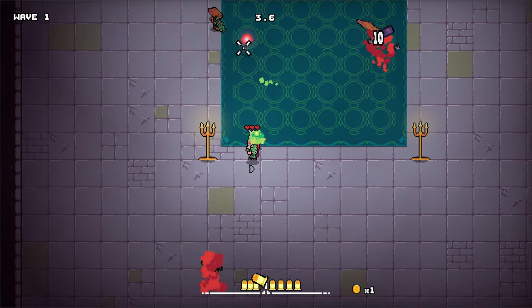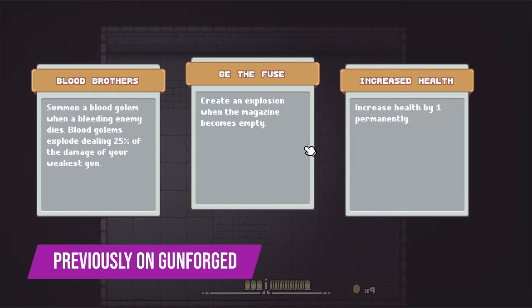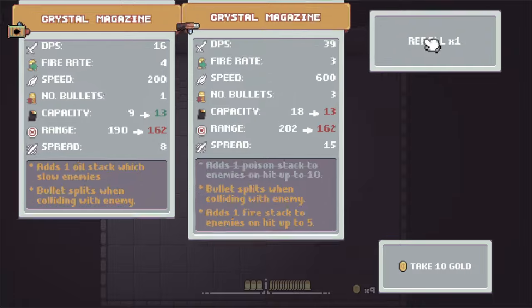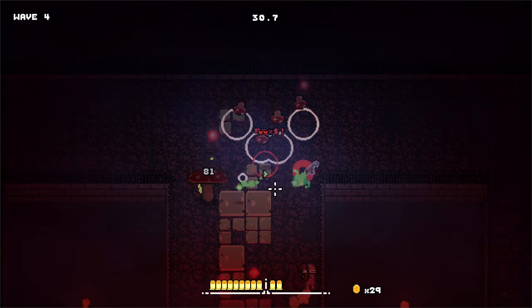Let's dive into the new updates. In the previous devlog, the passive and gun upgrade UI was incredibly bland and lifeless. This game is called Gunforged, after all — so where's the gun forging? This was a major problem with my presentation.